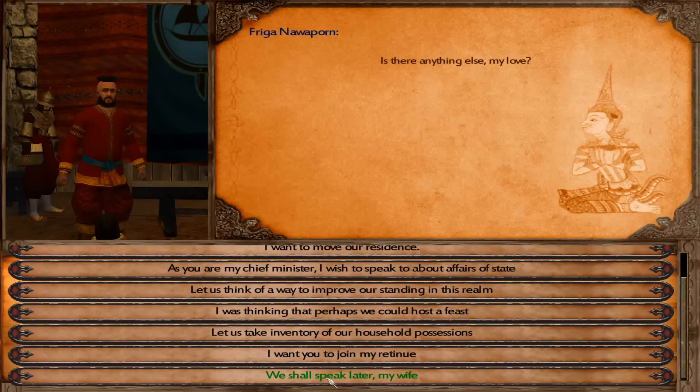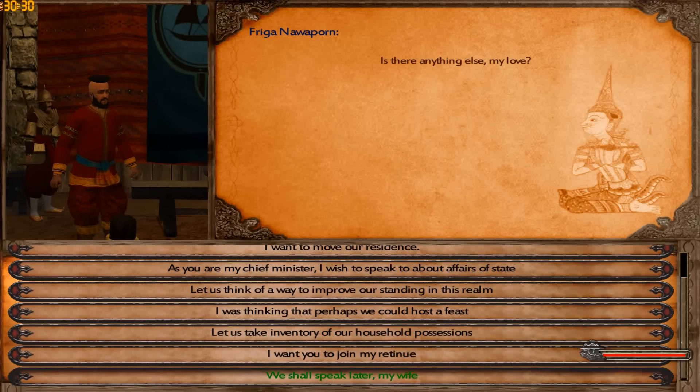Welcome back, ladies and gentlemen, to the Citadel of Don Kinn, the new capital of the kingdom of Frigoberto.